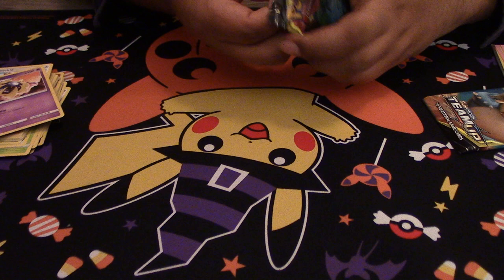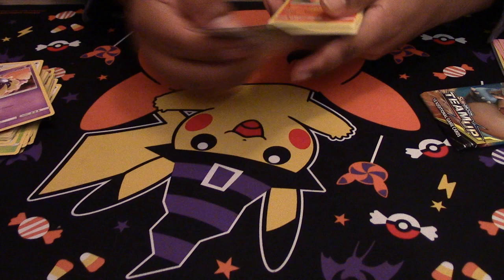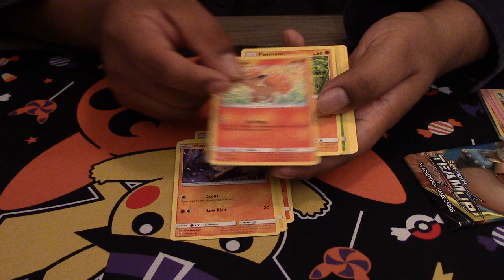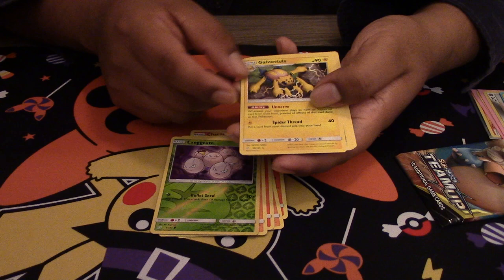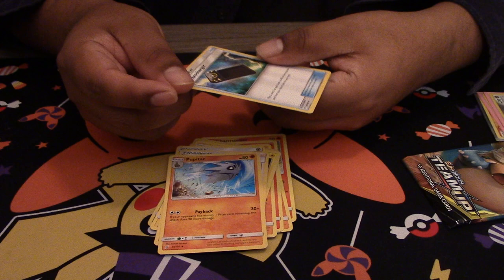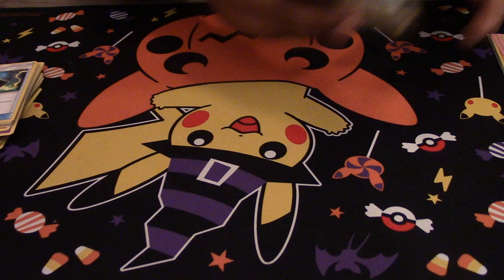Another pack. Green code — no bueno. We got a Charmander, a Helioptile, a Mankey, Vulpix, Pancham, a Reverse of a Nidoqueen, a Galvantula, Energy. Hoping to pull a Full Art eventually. Pupitar, and then Electro Charger — pretty useful card, especially in the upcoming meta.